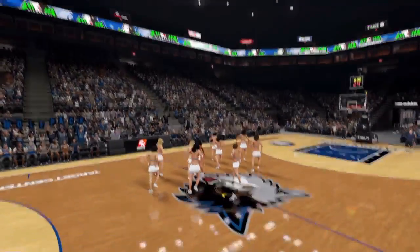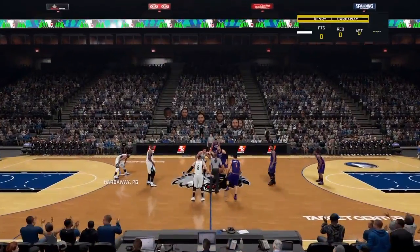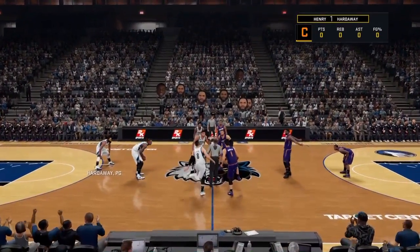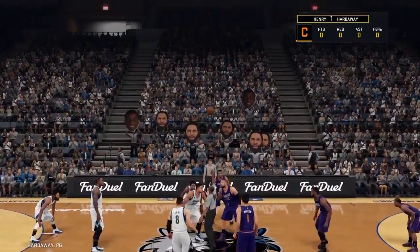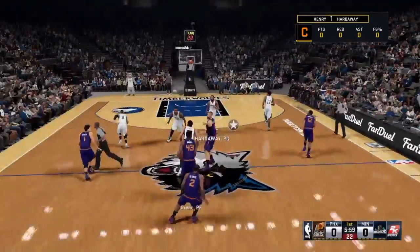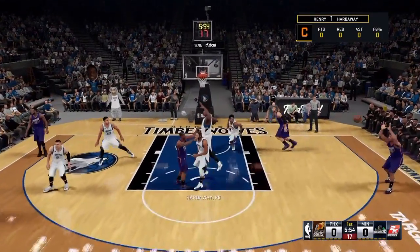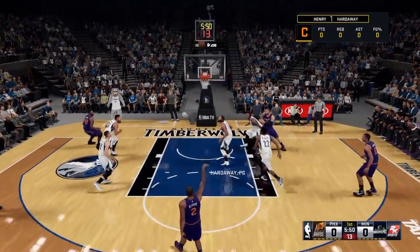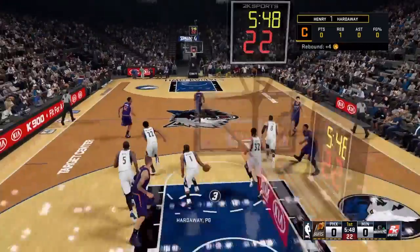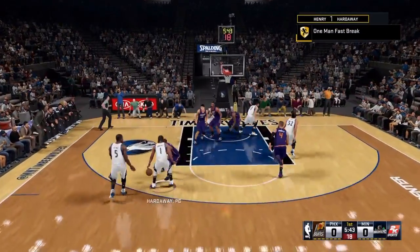All you gotta do is — after the second quarter ends — press start and go up top. Once the quarter hits zero, go up top and you'll see it says 'sim with VC.' When it says sim with VC, click on that, press yes at the second pop-up they show you, then spam options, and it'll reload back up. That's all you have to do.